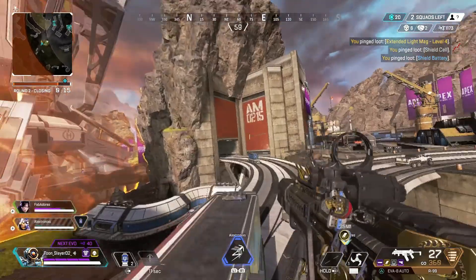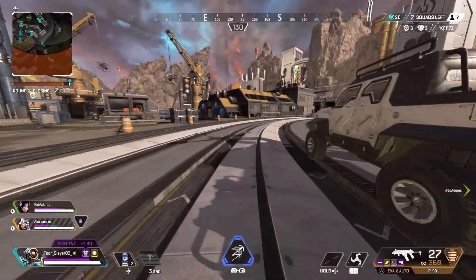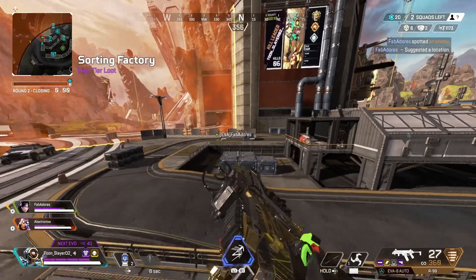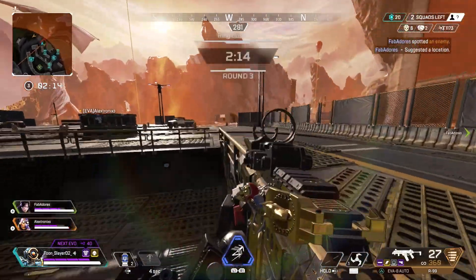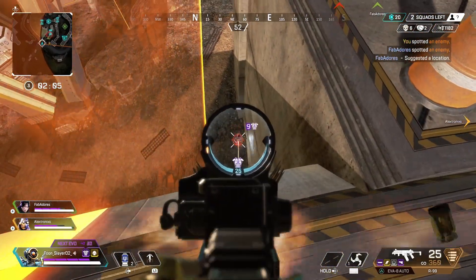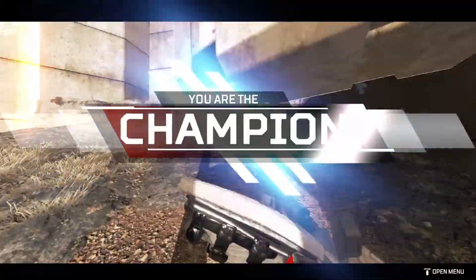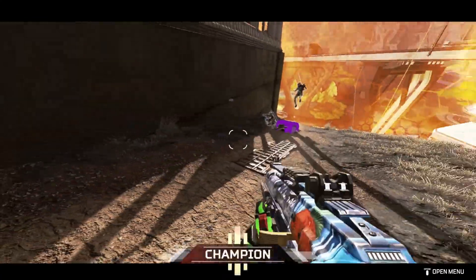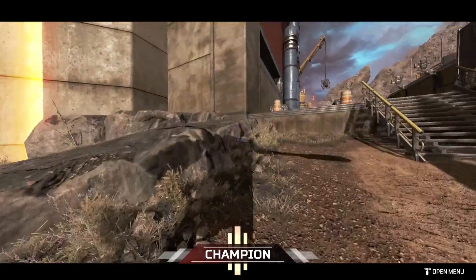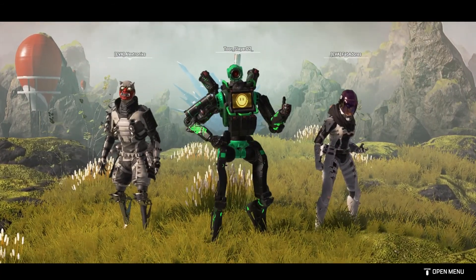One squad left! I let my teammates know there's an extra shield battery and a gold extended light mag here. I'm looking around for the last squad — I thought it might be just one person left and my teammate found one. I see them right here, laser them pretty good, and then instead of going for the full kill I punch them for the win. We are the Champions! Pathfinder is really fun. I hope y'all enjoyed and I'll see y'all in the next one, peace.